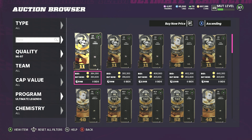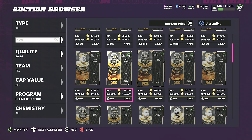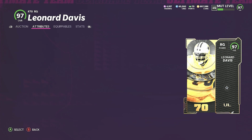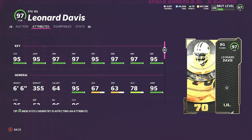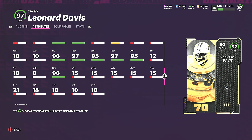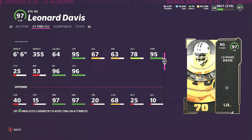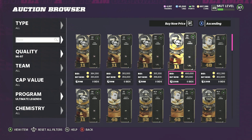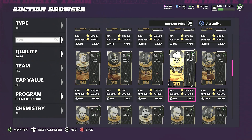Leonard Davis — a lot of the same guys getting pulled. He has 95 strength, 97 pass block, 97 run block — easily the best right guard in the game. He's going to overtake Quentin Spain at that position. He's also got 96 lead block. He's not fast like a Kevin Mawae but he's still gonna do the job very well.